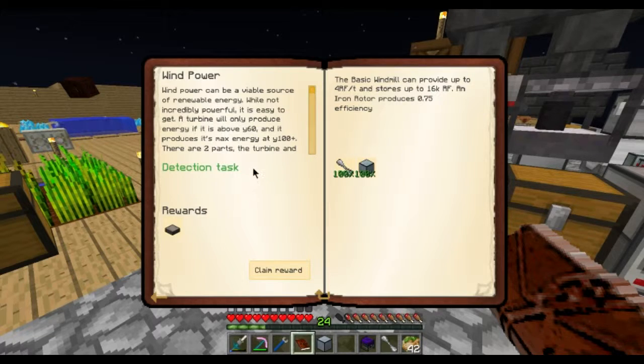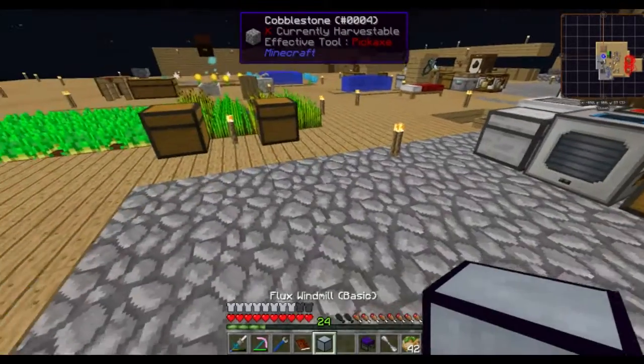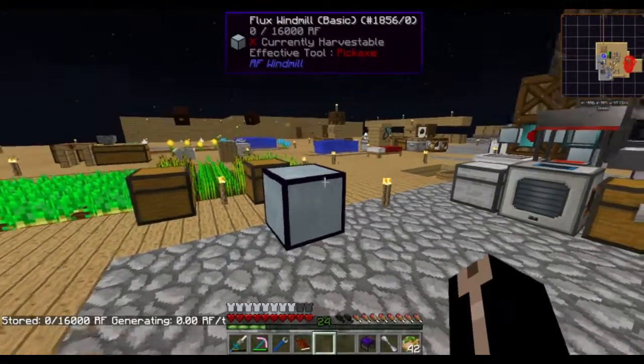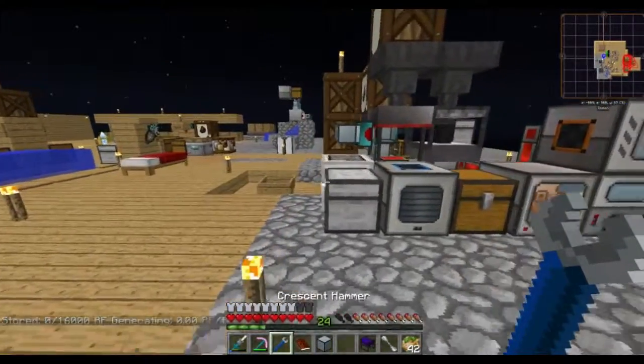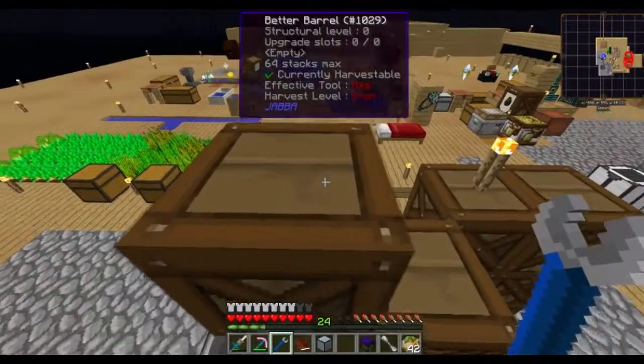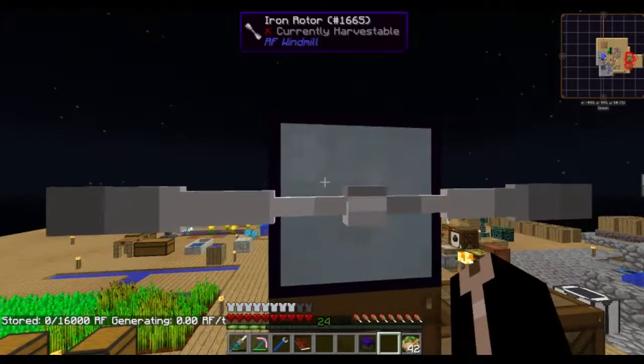Wind power - while not incredibly powerful, it's easy to get. A turbine will only produce energy if above Y60, and it's max energy at Y100 or above. There are two parts, the turbine and the rotor. The turbine determines how much it can generate while the rotor determines how efficient it is. Sneak and right-click the turbine to find out how much power it's outputting. We're only at Y57, so it actually can't generate power there.